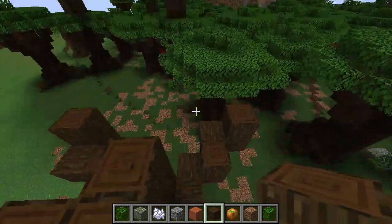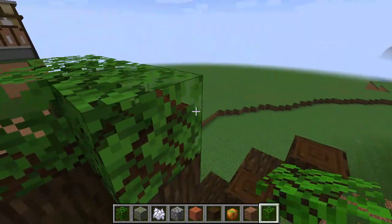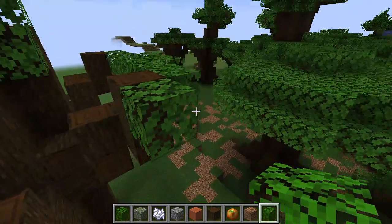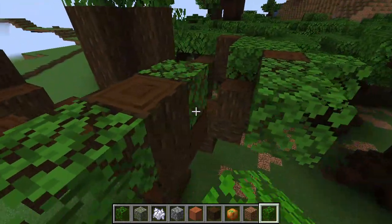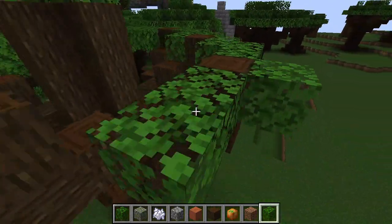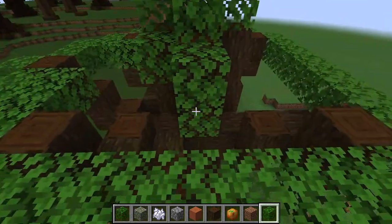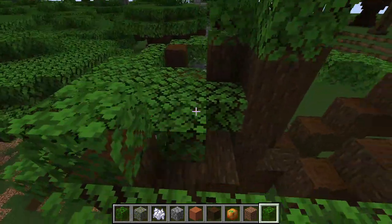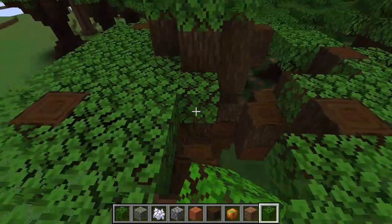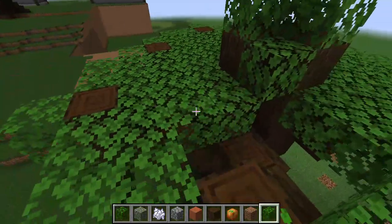When that's done, I bring the trunk up one more block, then bring out the dark oak leaves and build a circle of leaves around the branches. Then I fill the remaining area with leaves.